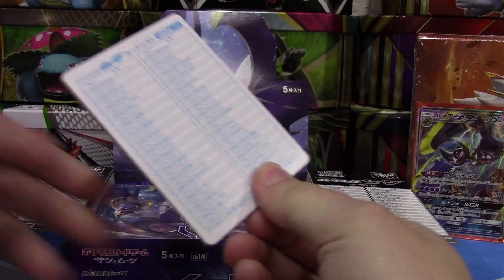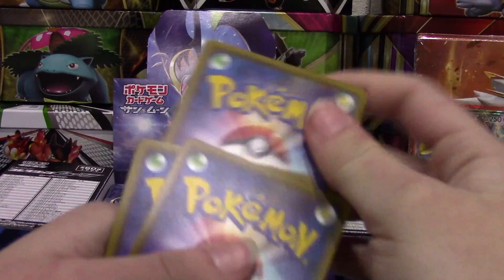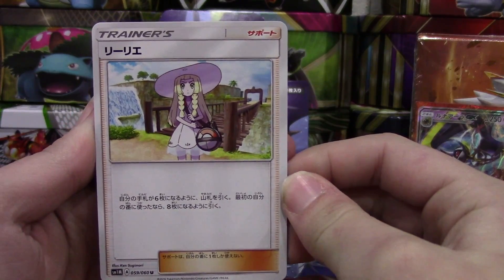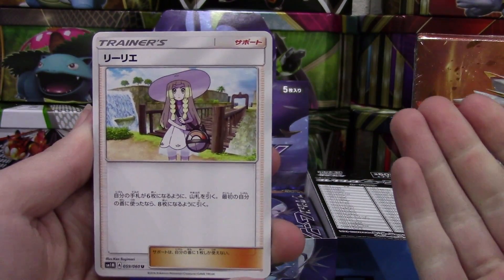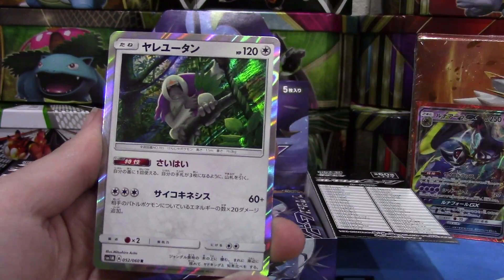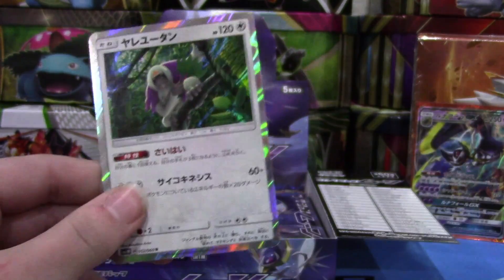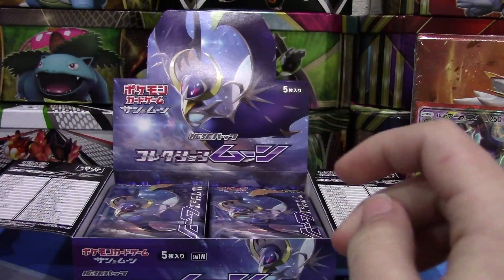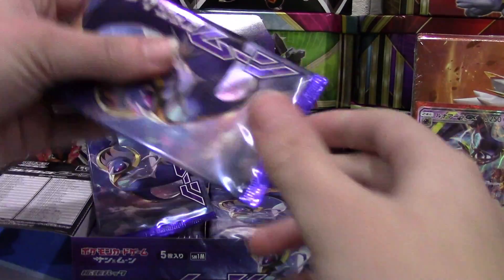I really hope we can find a full art as well — I'm super excited to see what they look like. Maybe we can find the Lillie full art. That card is honestly so expensive right now and I don't really know why. But we have another one of these monkey holos — they'll probably be given away at some point.